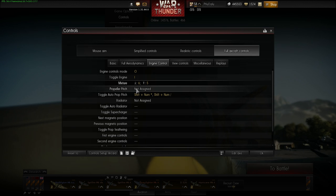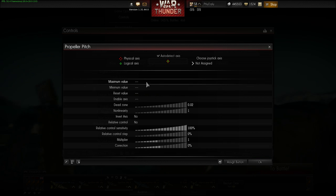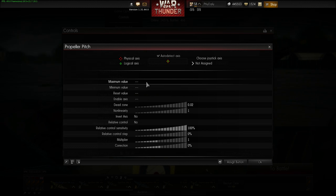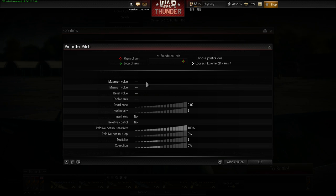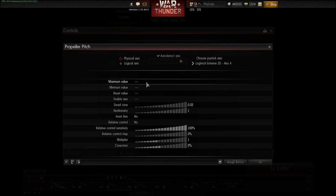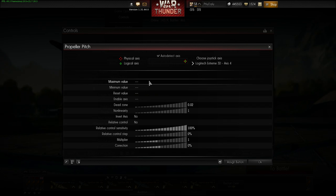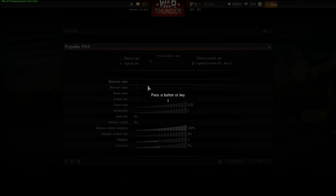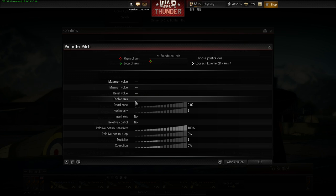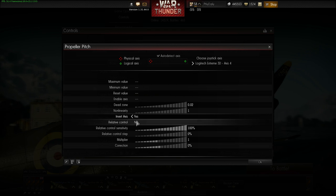Next is prop pitch. I personally use the throttle nubs on the joystick — the plus and minus throttle on the 3D Pro — for prop pitch. It's really convenient. Maximum value is the highest point. You'll probably want to invert the axis on that, and set it to relative control.